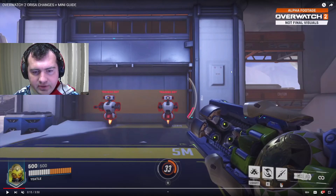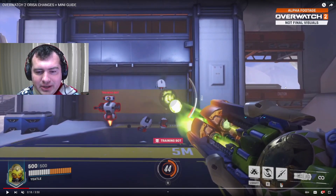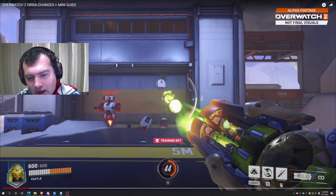Starting off with our more significant reworks, we have Orisa. As you can see, she's got 500 health. She's also got a heat mechanic going on here, and you can see filling up on the right side is this heat bar.